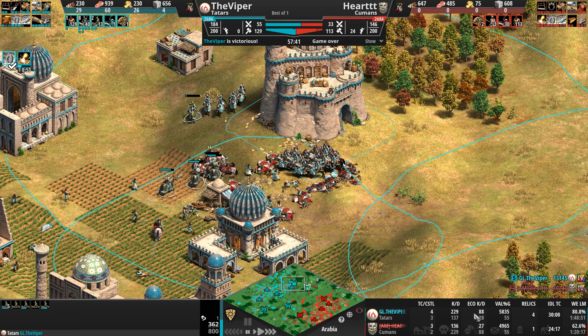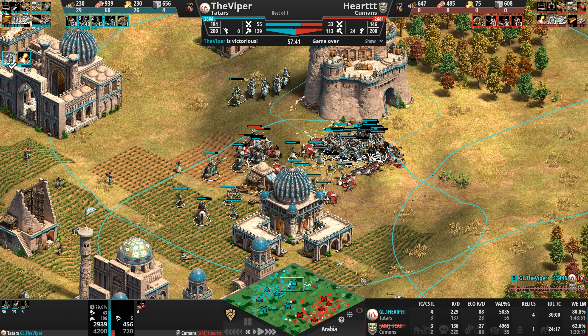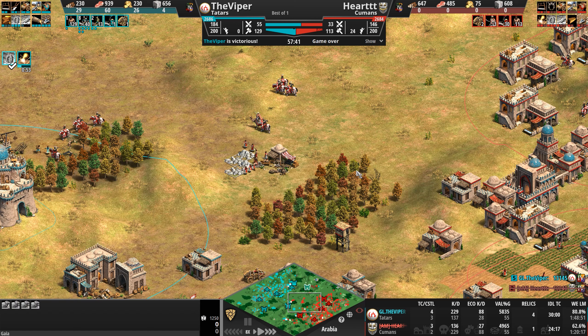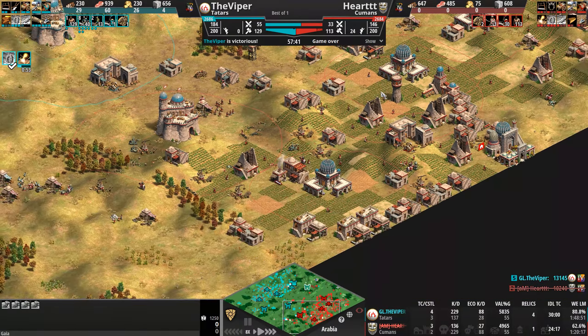I really suspect it's those 88 villager kills that forced Heart to tap out. 229 total kills, and the Viper got more military and civilian kills overall. Heart managed 136 total kills, 27 of which were economic. The combination of that bad fight, losing control of the last gold pile — there's 600 gold left here by the way, and 1250 stone — so he could take stone too. But what are you gonna do with stone? Maybe sell it.